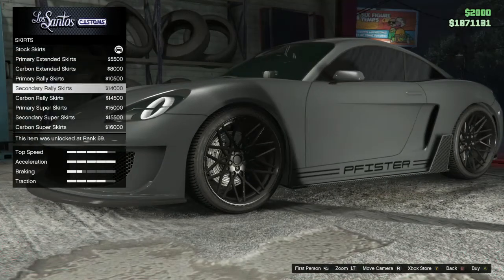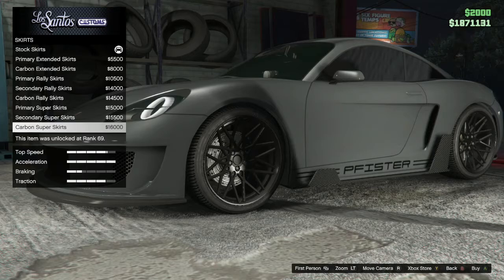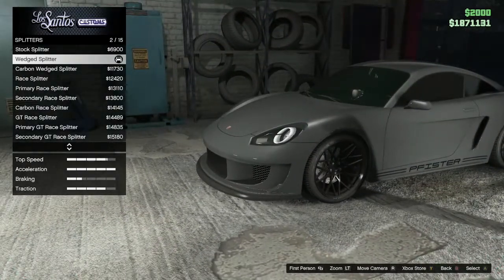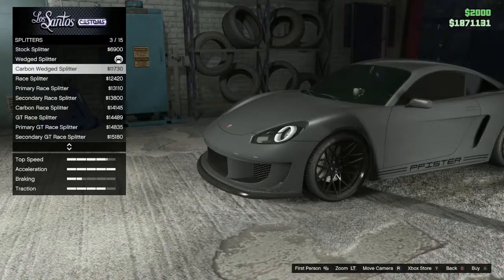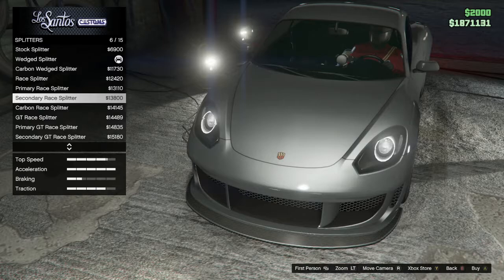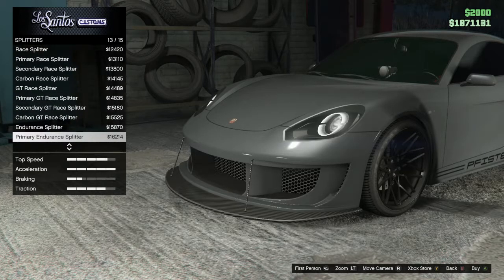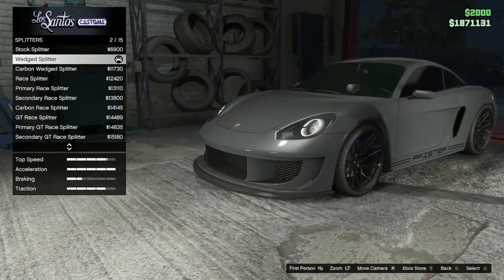For skirts, there aren't too many — just carbon copies of each other. I'll scroll through them. These are if you want a race build, but I'll keep it stock. The splitters themselves go on the bottom and are pretty much the same thing in different colors. Scrolling through them: canards, race splitters, carbon race splitters, and Darren splitters in primary, secondary, and carbon. I picked the red splitter just to match the body a little bit.